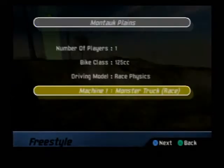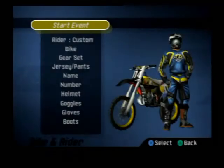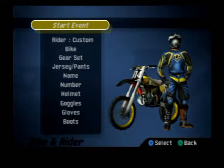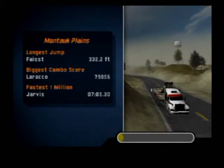Hey guys, welcome back. This is not a full episode of Quick Plays — this is just a small bonus video. A few weeks ago, I was alerted to an easter egg in MX Unleashed by a viewer. Let me start the event so I can load while I look this up. A viewer by the name of I'm the Mr. Exposer told me about an easter egg that's on the Montac Plains map.